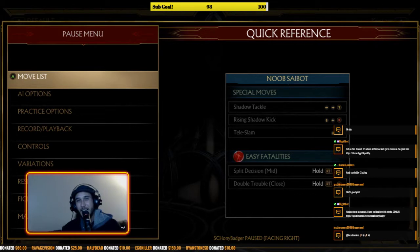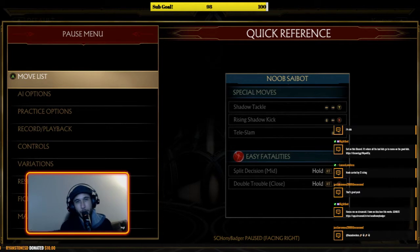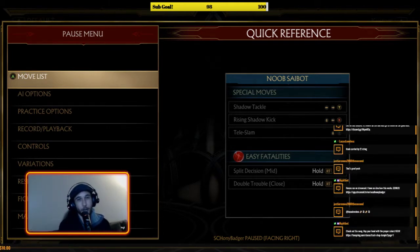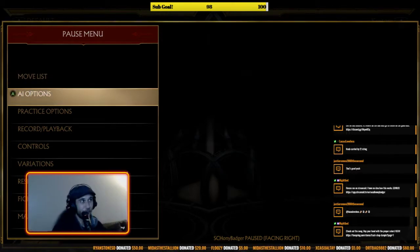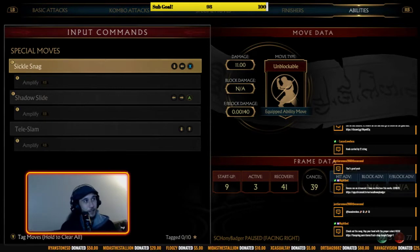Noob Saibot is straight up a turtle. I like to think of him as Guile in Street Fighter — he'll sit there and crouch block the whole match. He doesn't have a lot of mix-up potential, 50/50s, good plus frames, or pressure. Where Noob Saibot gets his hits is in punishment. Either you overextended because you're tired of him blocking and he punishes you, or you're chasing him down and he whiff punishes you. He's all about making you pay for bad offense while he waits for you to hang yourself.